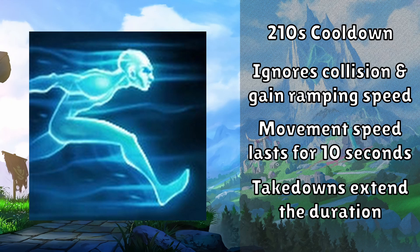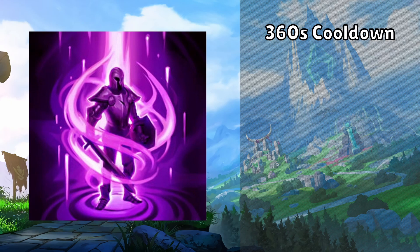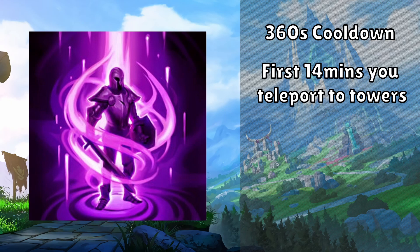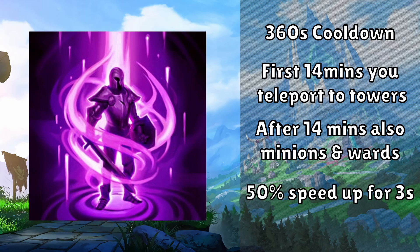Champions will usually take at least one of Flash or Ghost. Next we have Teleport, which has a 360 second cooldown. For the first 40 minutes of a game, it's used by targeting a friendly tower, and then after 4 seconds, you teleport to that location. After 40 minutes, this upgrades automatically to Unleashed Teleport — you can now teleport to turrets, minions, or wards, and when you do, you get a 50% speed buff for 3 seconds. This is usually picked on top laners and some mid laners, allowing champions far from the action to get stuck in.